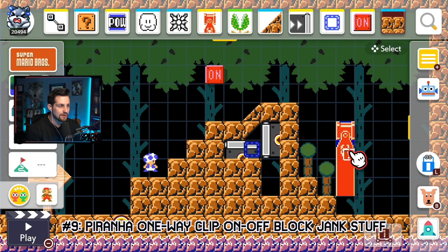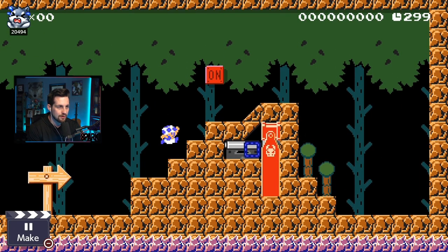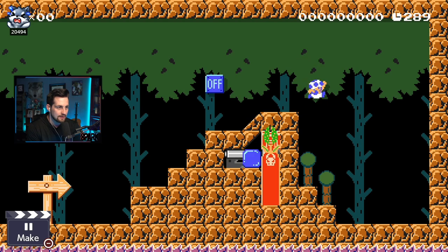Glitch number nine: we are going to clip a piranha shot out from a red cannon through a one-way. I give it a little bit of hyper speed by activating this on/off switch, and making that block solid is going to push that piranha through the one-way and into the cannon.